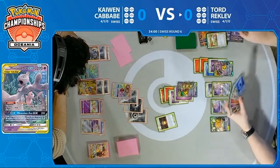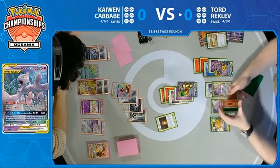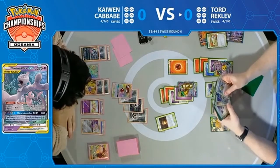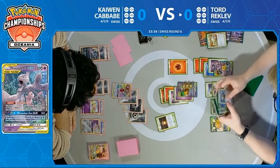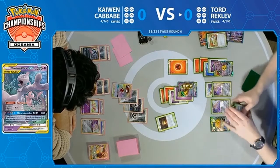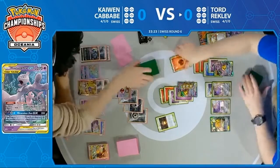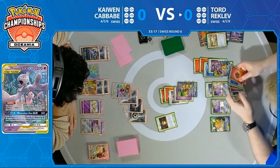It looks like he just only plays the two Psychic Energies. So if he does find that second Psychic Energy, he could put himself in a good spot. I don't see it in the deck — so that implies it's either in the hand or in the prizes. If Tord has the Psychic Energy in his hand, this would be huge for Tord, as that would clear all the damage counters off and leave Kaiwen with only a two-card hand. I see it — there is the Psychic Energy, so he does have access to it. Does he go for it, though?